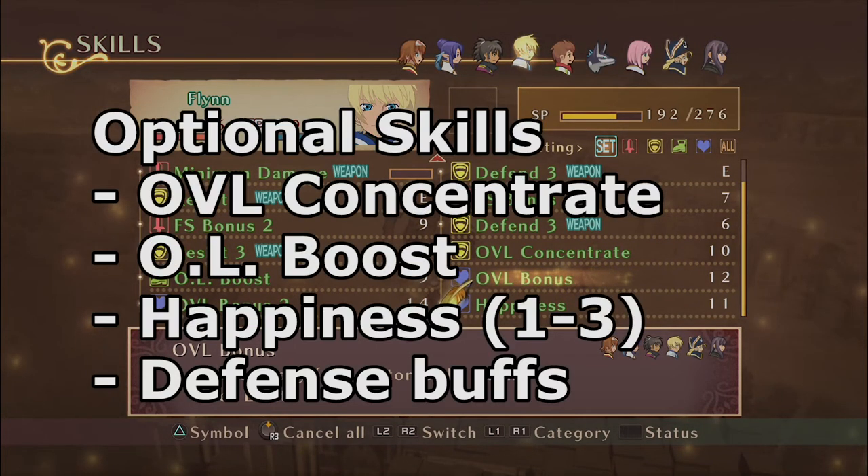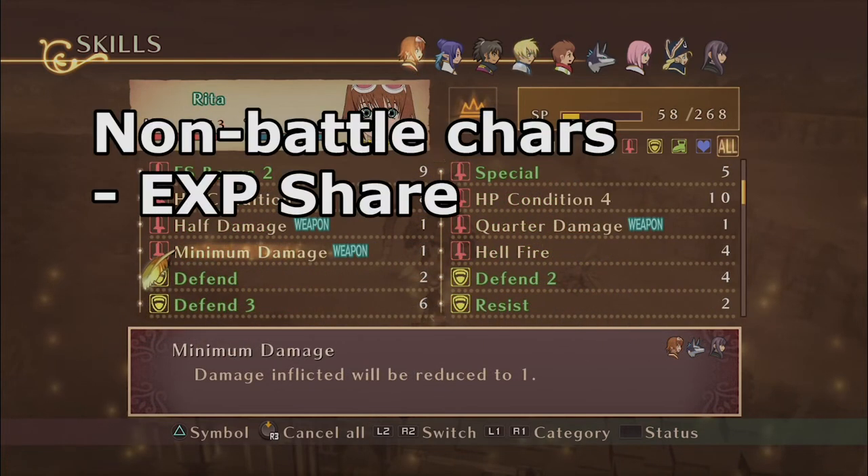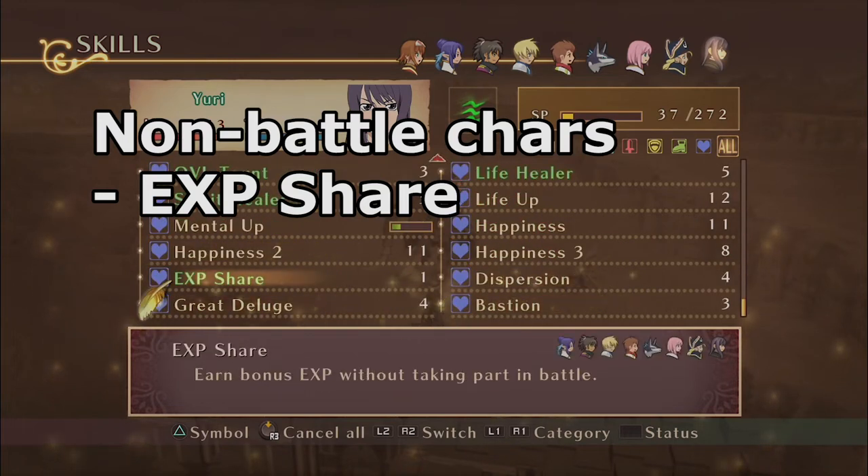In terms of optional skills, I recommend having Over Limit Concentrate, Over Limit Boost, happiness skills, and anything that relates to defense. For every other character not in the main party, just make sure that they have Experience Share in order to take advantage of all the experience that you're going to get.